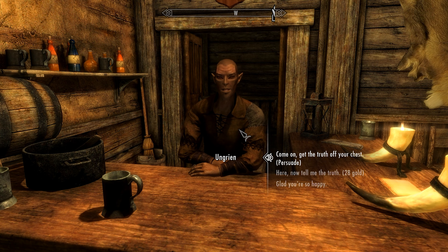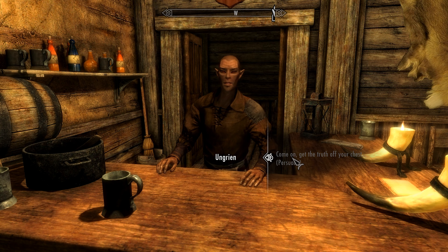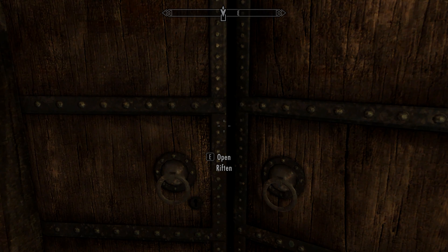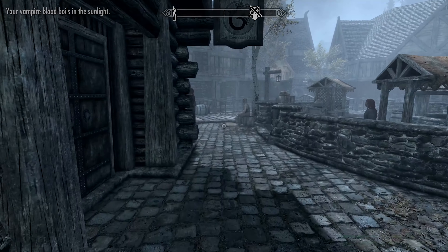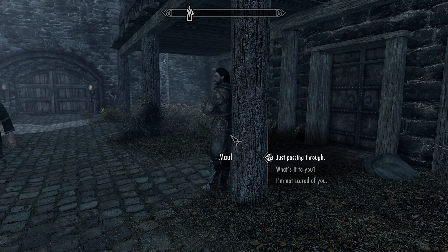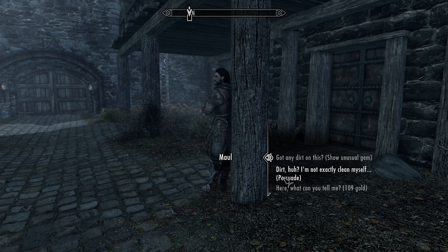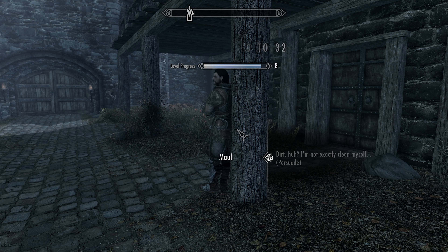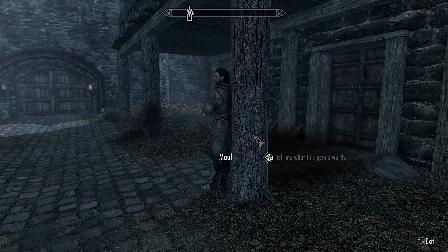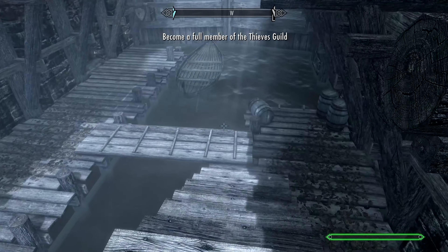I talk to the chap at the meadery. Don't like those eyes. Tell me about Maven — it's an absolute pleasure to work for her. I persuade him — that's 31 speech. He warns me to just get out of Riften as soon as I can. Got that taken care of. There's also a guy at the front gate — Maul, who watches the streets. I persuade him at 32 speech. He tells me to take any gems to Vex and get in good with the Guild. Quest updated.